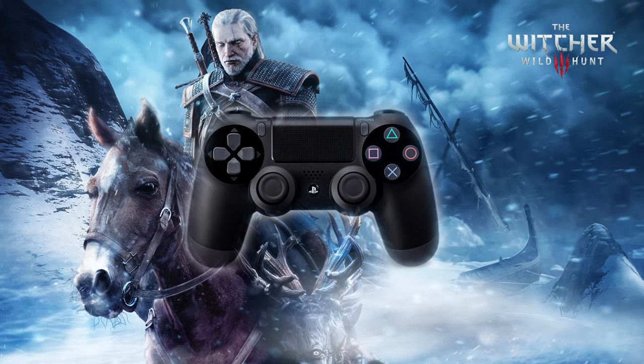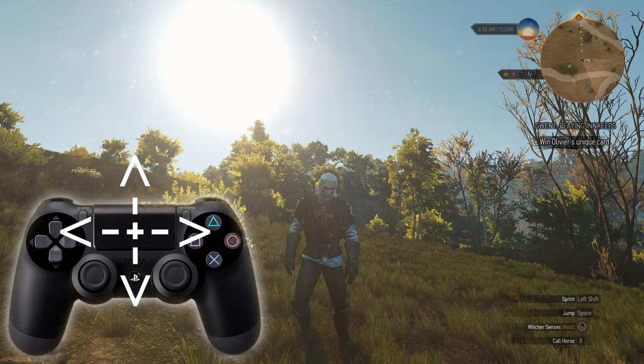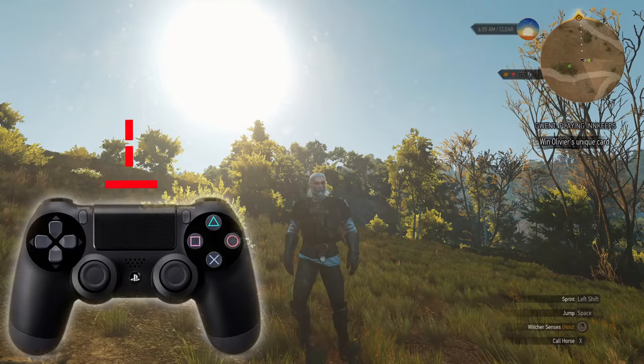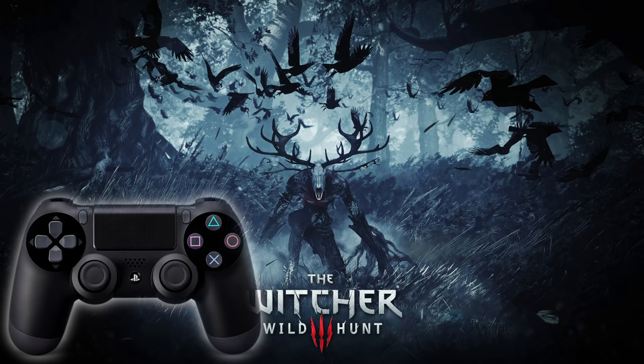The touchpad can be used for at least five quick access functions. Swipes in any direction open and close the map, character skills, quests, and inventory. Pressing the touchpad brings up the meditation menu for me. Now that I'm using these touchpad functions, I wouldn't want to miss them on any controller in the future.